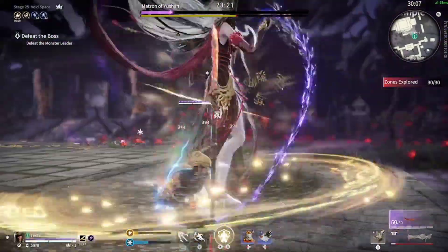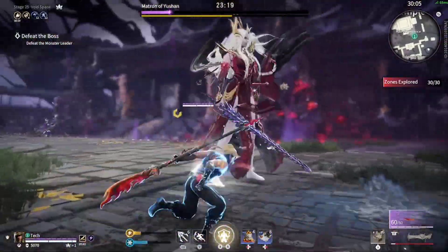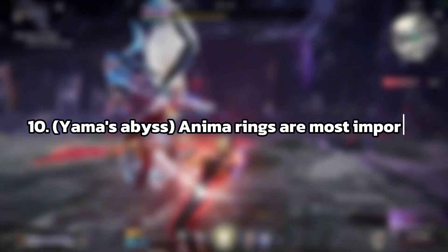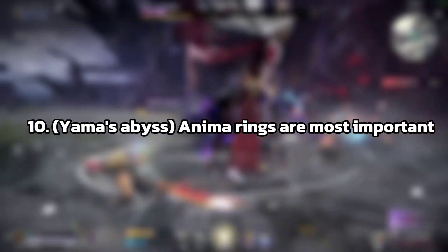Now for the last tip, number 10 — it's not really a tip, but more of me telling you from experience that anima rings are what make or break your runs in the abyss.